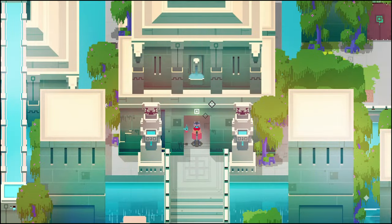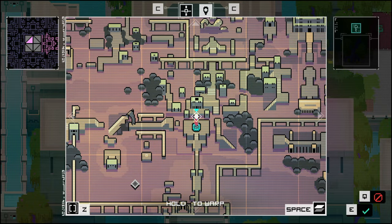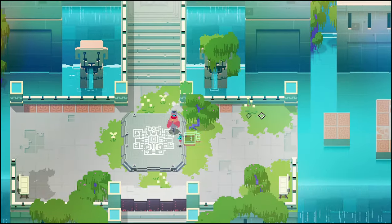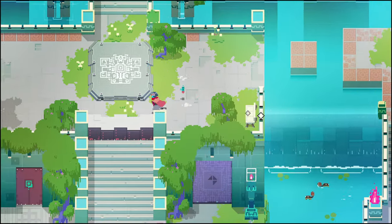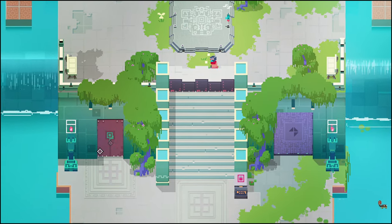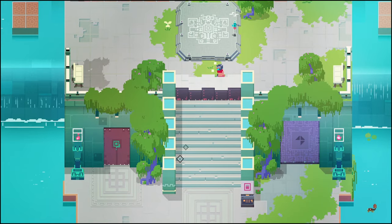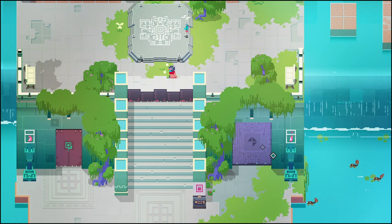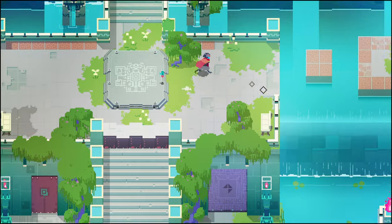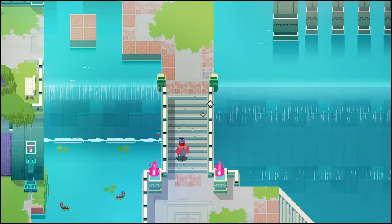We didn't really find out a whole lot here at this area. Is there any way to maybe get around? I see a path off to the right-hand side. We can't go south — there seems to be something blocking our path and a couple of doors. We got a red door with a green slot on the left-hand side, and a purple door with four icons — one of them is missing. Maybe I just need to open up more areas around here, clear out all the zones before I can progress.